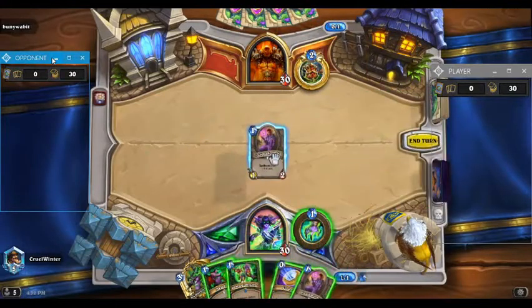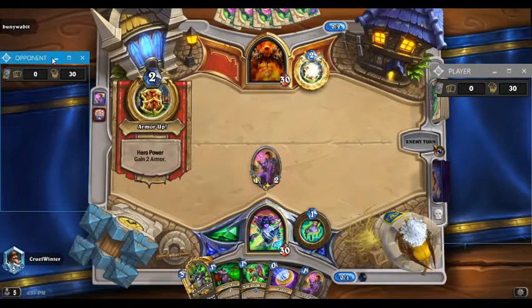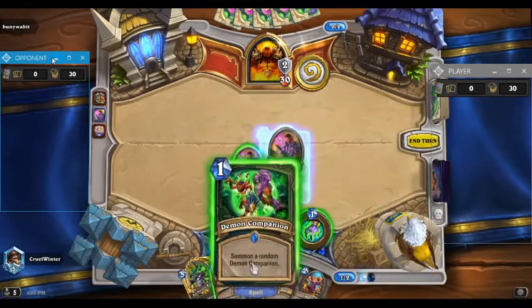It also gets to run one of my favorite cards of the expansion, Demon Companion. We also play the Inept Initiate — it's a 1-mana 1-2 with Spellburst: gain 2 attack. We're gonna play a second one because they're powerful.